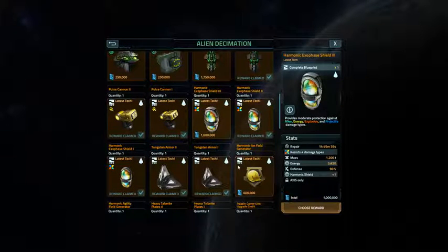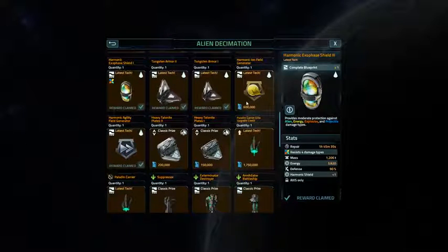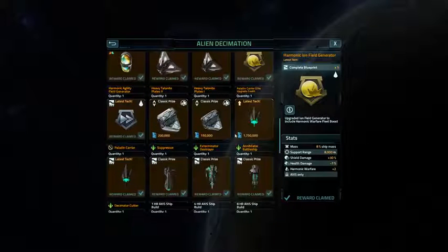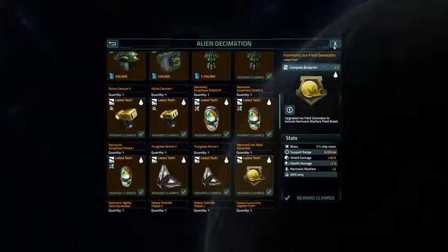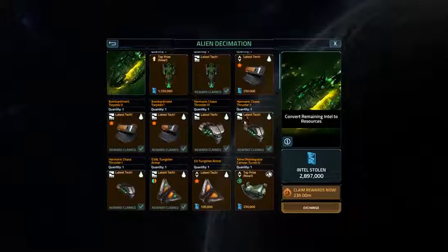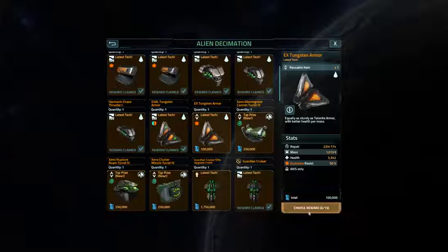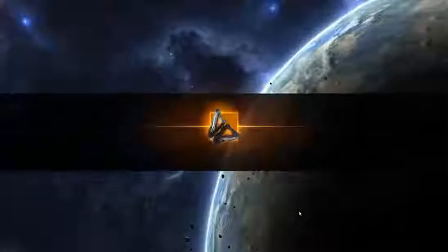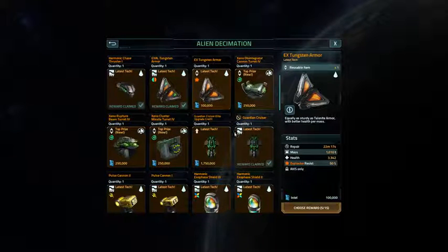I think I'll finally take that Harmonic Exophage Shield 3 and the Harmonic Ion Generator. I've got 2.8 million points left. There aren't any more blueprints, now we're just down to stuff. I'll take five of that stuff and then a couple of these.